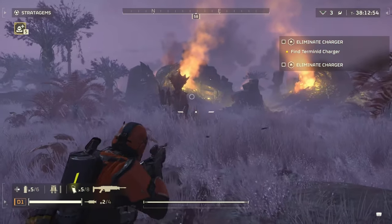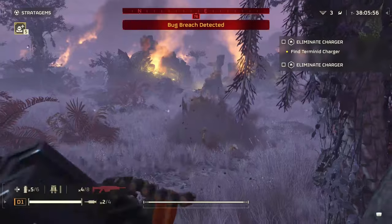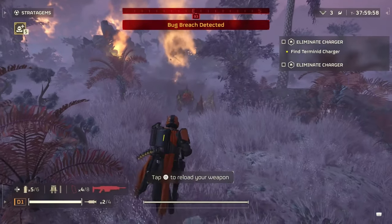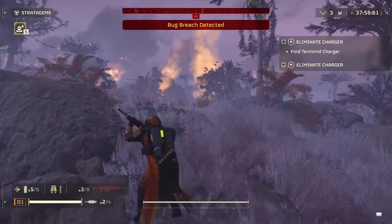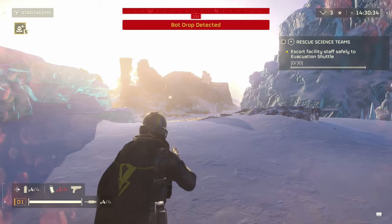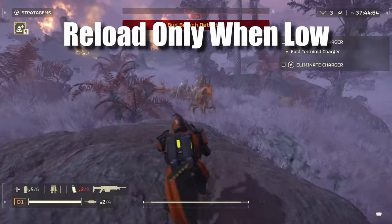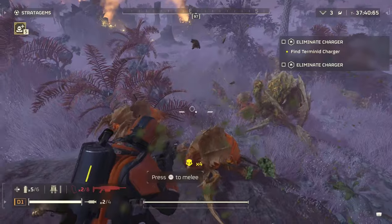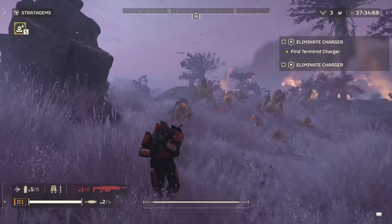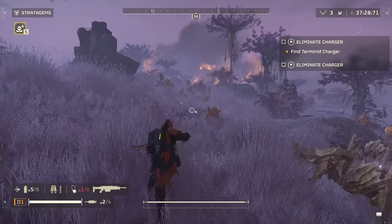Ammo management in this game is critical and different from other games. For most third-person shooters I'd recommend reloading as much as possible to keep your clip full, but in Helldivers 2, if you reload before exhausting all your ammo, that magazine gets dropped and you lose all the ammo you didn't use. For this reason, try to exhaust all your ammo first before reloading. Of course, if you're about to enter a big encounter and really need those bullets, reload when you're very low — you'll lose a few bullets but it may be worth it.